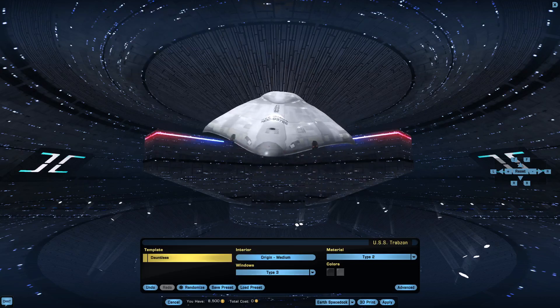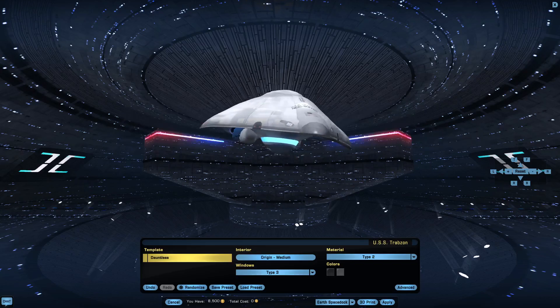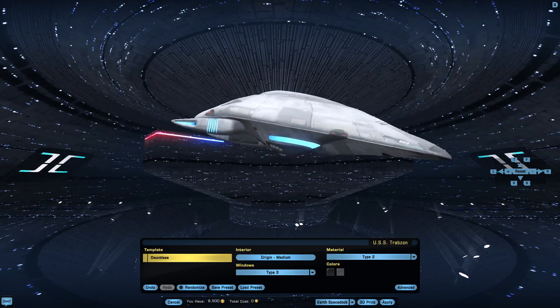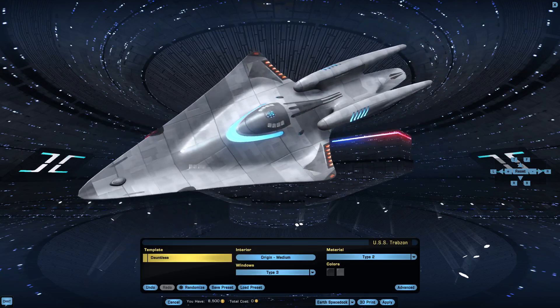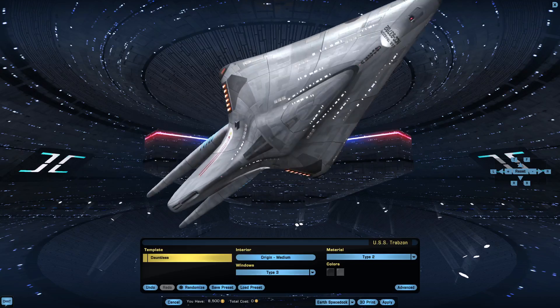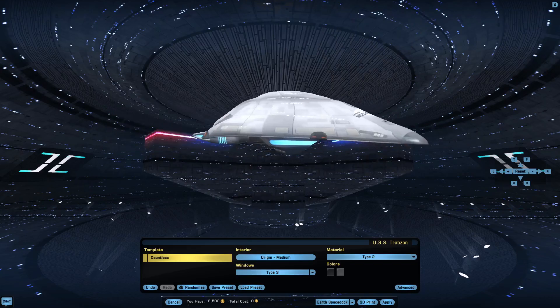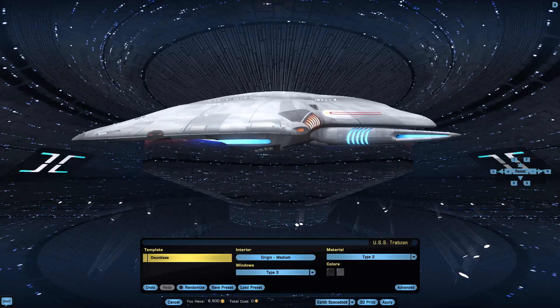We'll start by putting 9 points in everything, then we'll have 4 more points to distribute before making modifications. This thing is designed to be a speed demon, so probably a fairly high engine score — at least 11. The Starfleet variant would also have advanced computer systems, so Computers 10 and Sensors 10.